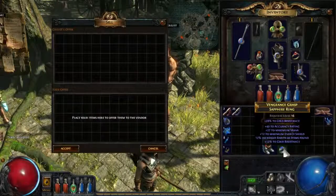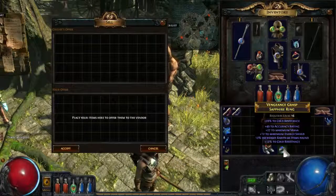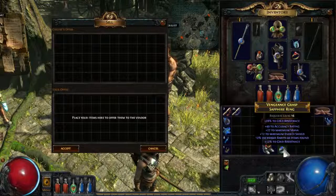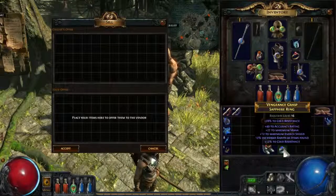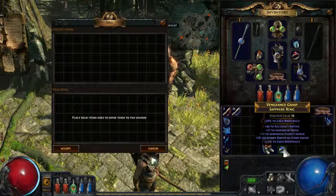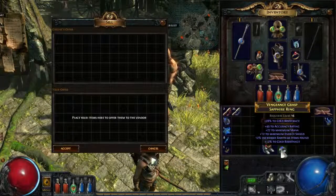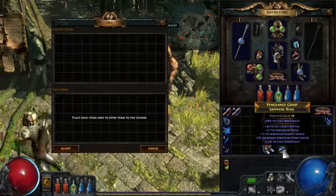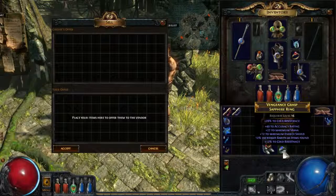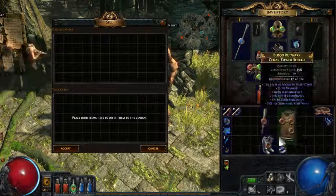We have a sapphire ring — cold resistance, accuracy, mana, energy shield, rarity, and cold resistance. So we have a double cold resistance, which is actually pretty good. The energy shield and mana would be better for a caster, and the accuracy is better for an attacker because it increases the damage. But even as a melee build, we can still use the mana and we don't mind having additional energy shield. So this is not a bad ring and we're definitely going to keep it.